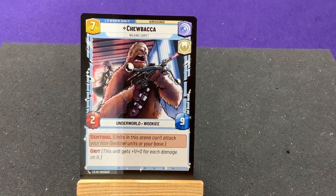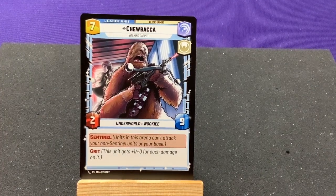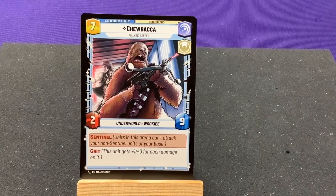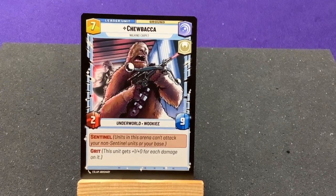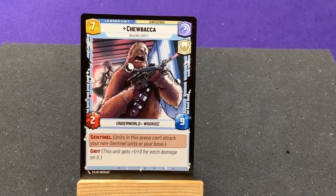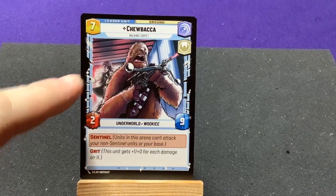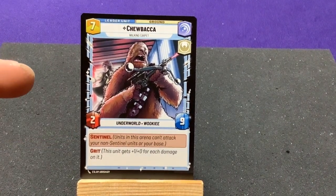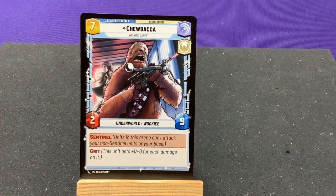The downside is if you play him as a leader, you can't have a regular Chewbacca unit in your deck — it's kind of give or take. I really hope the Han Solo leader is the opposite side so from Han's point of view you see Chewbacca in the back. That'd be cool.